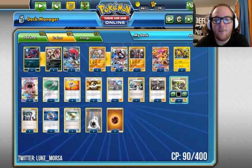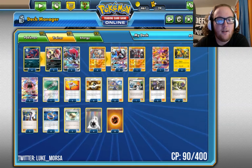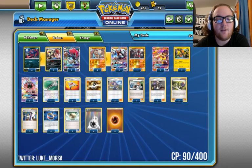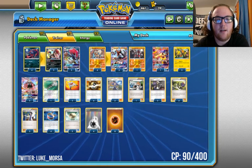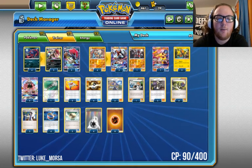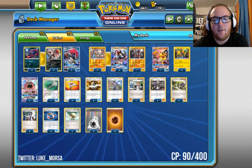Four N for consistency. Three Sycamore for consistency. Four Choice Band so we're always hitting for as much damage as we can — especially with Zoroark GX as an attacker where our max damage is 120, we want to be hitting 150 when we can. Three Float Stone, four Double Colorless Energy, and eight Fighting Energy.